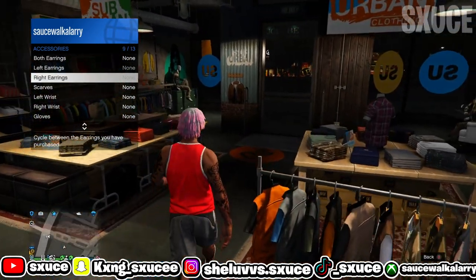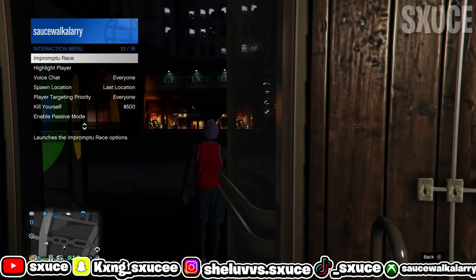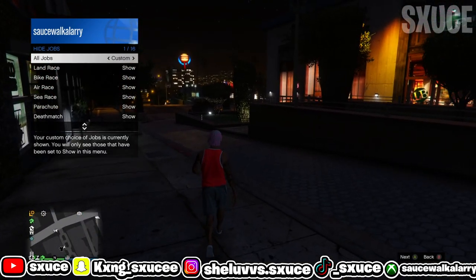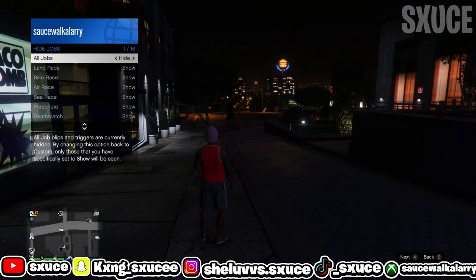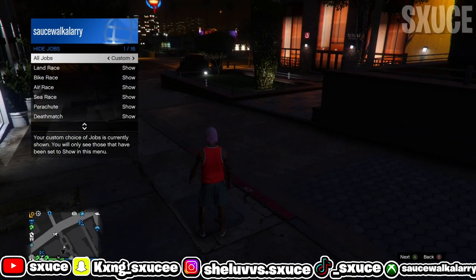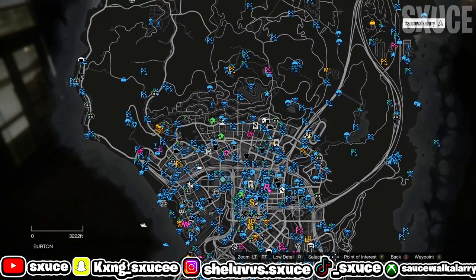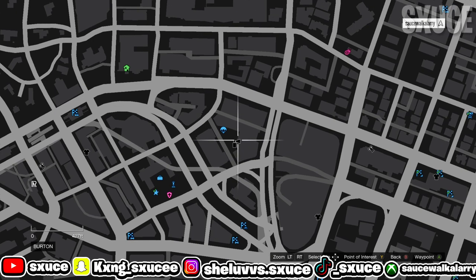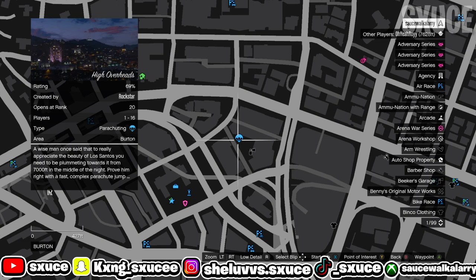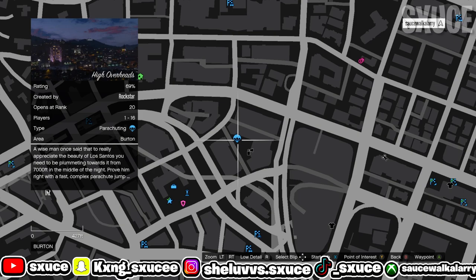From here, stay inside your interaction menu, go to your hide options, and make sure jobs is set to custom. If it's on hide, it won't show the blue circles on the map. Set it to custom so you can see the blue job circles on the map. Once you see the blue jobs around the map, back out of your interaction menu, hit your pause button, open your map, and look for the parachuting job called High Overheads near Elysian Customs. Hover over it and hit either X or square to start it.